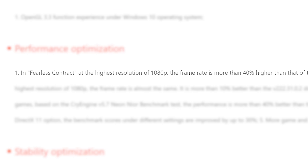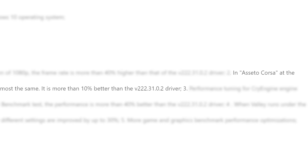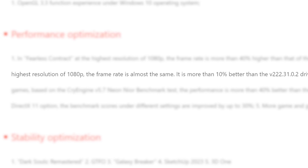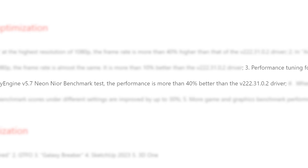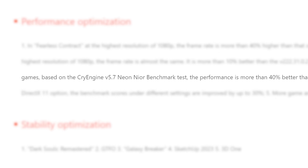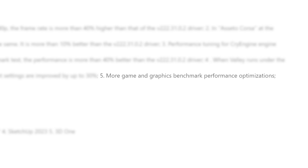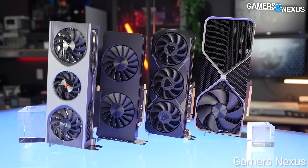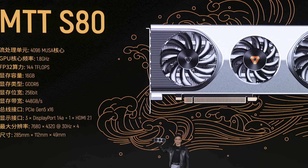According to the company, it gets 40% higher FPS at 1080p in Fearless Contract, 10% better performance in Assetto Corsa at 1080p, 40% better in CryEngine titles based on the 5.7 version of the engine, and 30% better performance in Valley when using DX11 mode, as well as some other improvements that didn't mention the exact titles. Ultimately, I'd say this is great news for the GPU market, as more competition means better hardware for everyone.